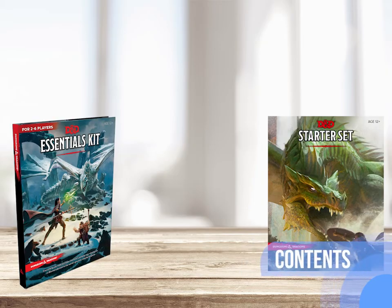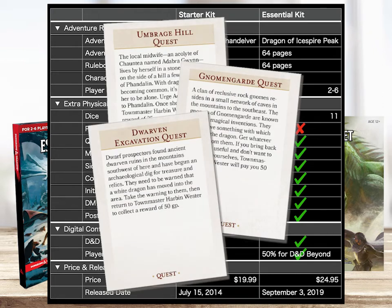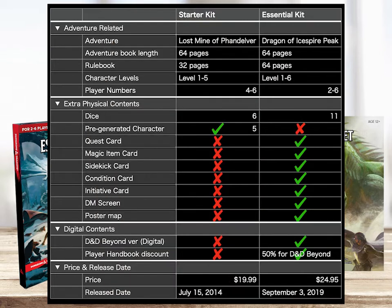I will not go into detail of every single difference between the two kits, as there are many great reviews talking about them already. When looking at a comparison table, you may initially identify that Essential Kit has so many more extra contents than the Starter Kit for only $5 extra. The Essential Kit value is unbeatable, but many of the extra items are optional and the different cards are made of cardboard and just plain text, except sidekick cards. So they are not high quality and I do not believe they add any real value. However, there are other parts where Essential Kit has better value than Starter Kit, which I will come back to later.